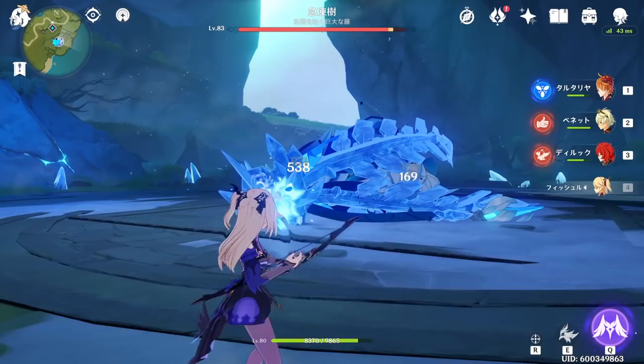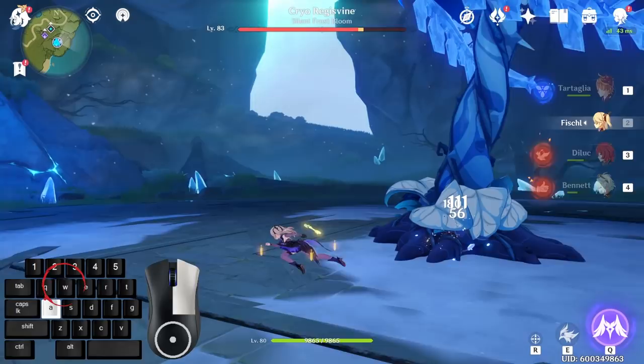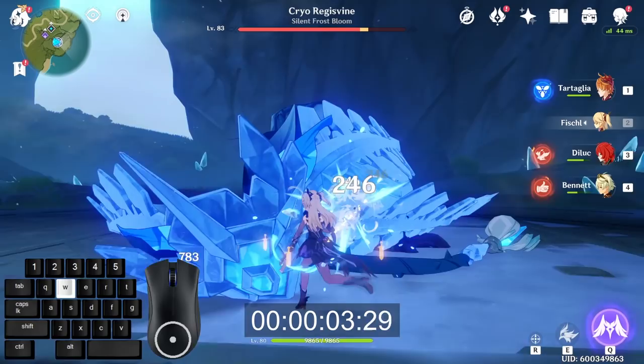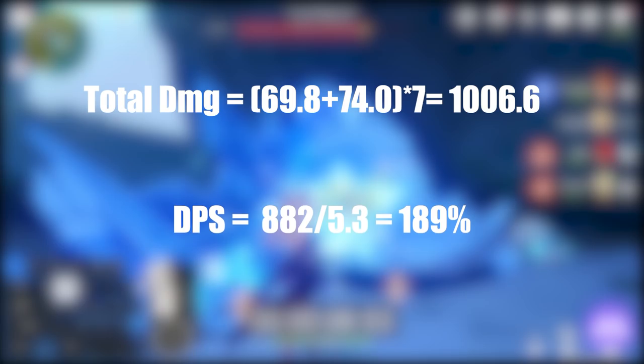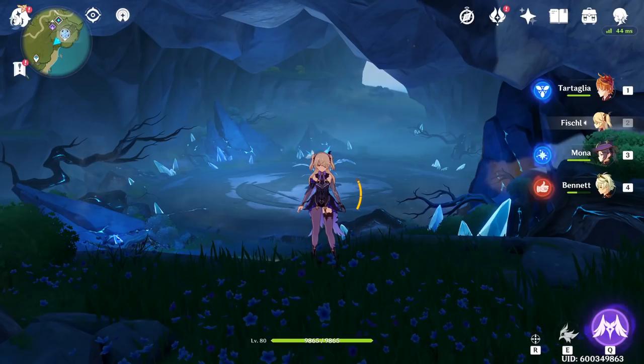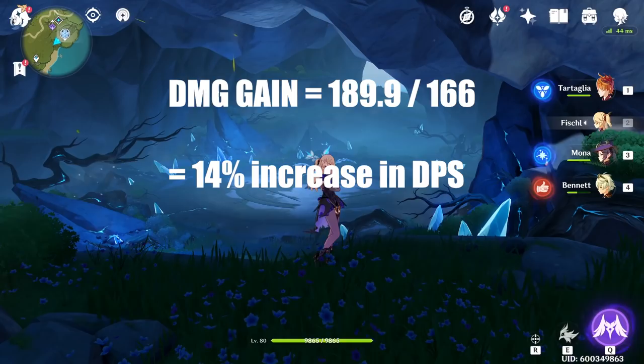Or is it? Notice how after each sequence of Fischl's attack, she moves back a little bit, and in the end we moved all the way away from the boss. So instead, what we're going to do is hold down W to cancel the moving-backward animation for Fischl. Looking at the comparison again — in 5.3 seconds, I was able to do seven rotations of the AARR sequence, meaning our total damage is 1006.6%, or an effective DPS of 189%. This means we gained about 14% damage simply by comparing the overall DPS percentage.